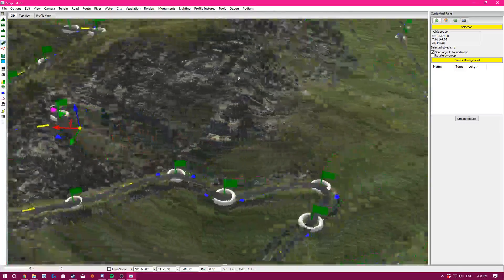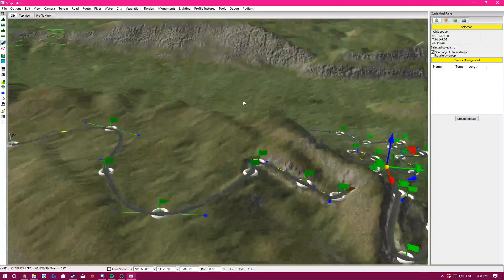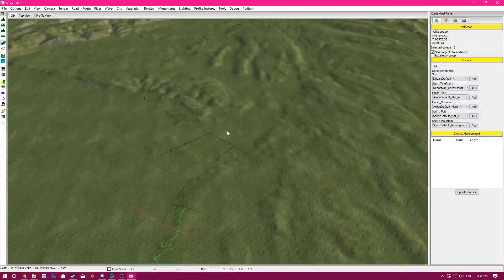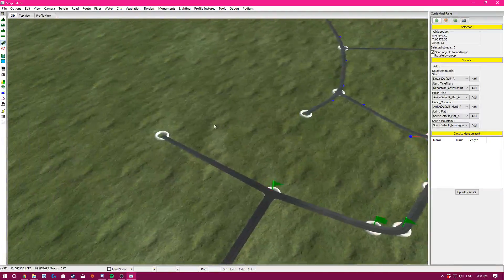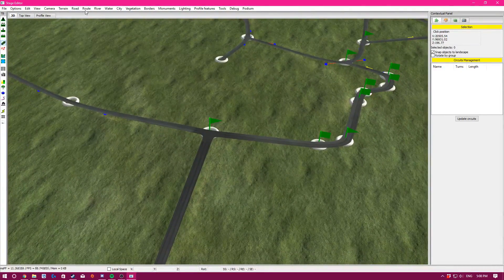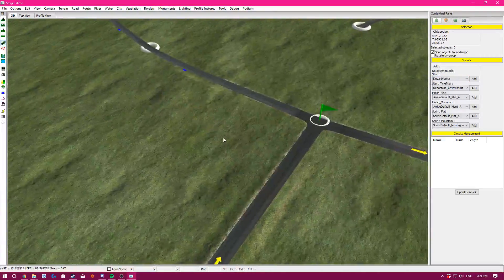Stop skipping — now we're going to add the basic route. We navigate back to the start following the green trail. We're going to make a basic road race for this one, but I'll show you later how to turn it into TTs, team time trials, et cetera.